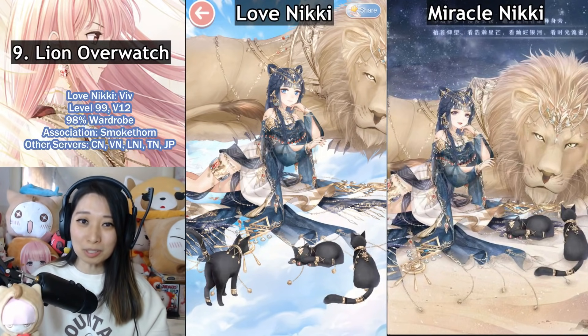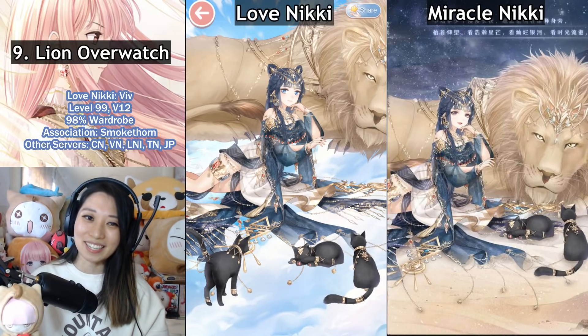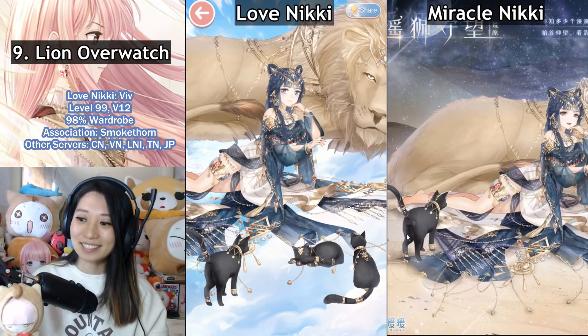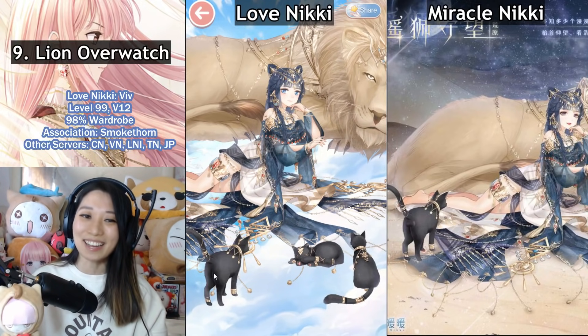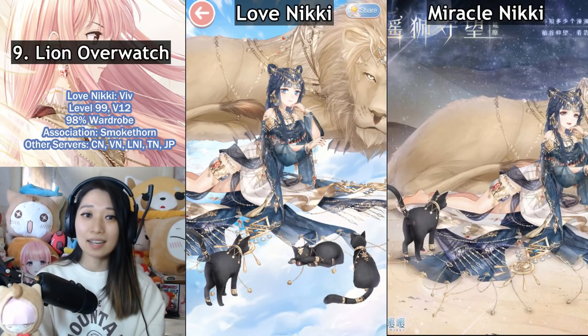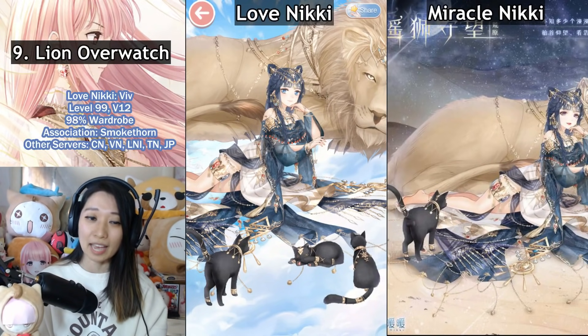At number nine, I have Lion Overwatch. The Momo Triplets weren't the only ones that made a pit stop at the vets — the majestic lion suits also got the change. It's not the lion that got neutered; it's the cat. In the Miracle Nikki version, there's a little something something on the cat's butt. When it made its way over to Love Nikki, another snip snip happened. No idea why Love Nikki does this, but personally I still prefer the Love Nikki version — same reason as before, that's how the backside of my boy cat looks, so to me it's more accurate. Let me know in the comments if you would prefer the cat with or without.